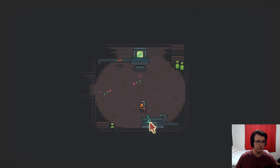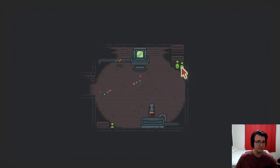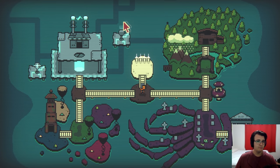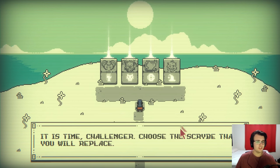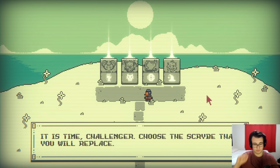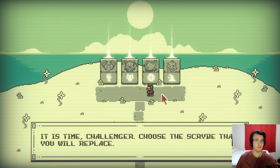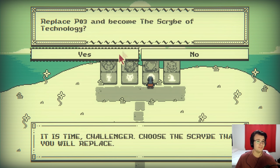What's this? Can I not interact with it? Tentacle. The Great Kraken. It submerges itself during this opponent's turn while it's submerged. Creatures that attack over it directly. I think this is just lower stuff. I wanna go check out that island. So, what is the deal here? Maybe I can access this previously inaccessible island? It is time, challenger, to choose the scribe that you will replace. I feel as though the scribe I will replace means that I will gain their deck. I don't wanna gain the mage's deck. It's pretty bad. I kinda wanna gain the technology one. The technology one has had some of the most fun cards. Will I replace PO3 and become the scribe of technology? Yes.